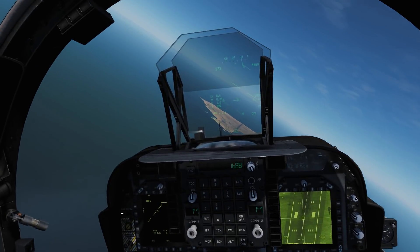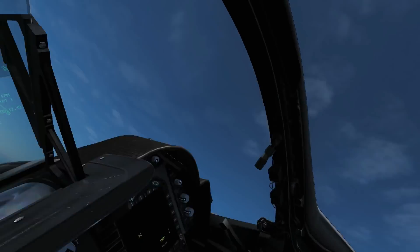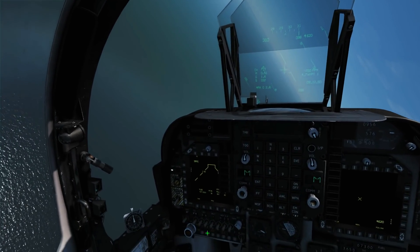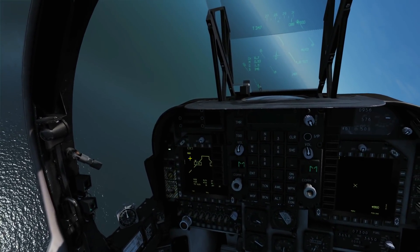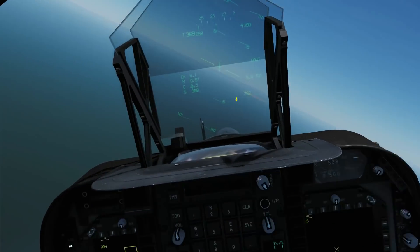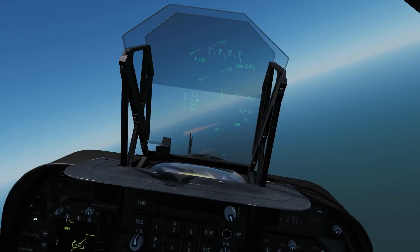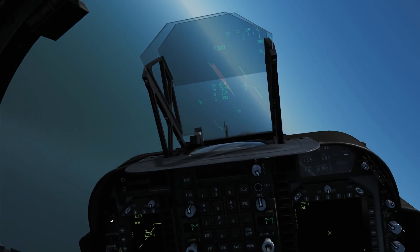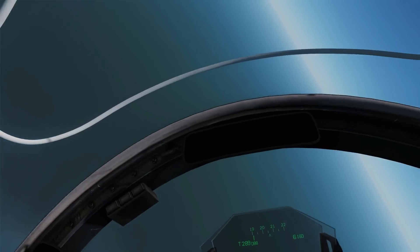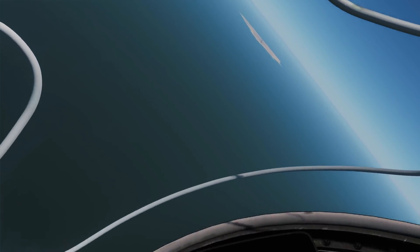Now we're going to go away and get some distance — about eight to ten miles if possible — and get ready to run in on our bomb toss. We also want to come in roughly in line with the runway so our bombs fall down on it. While heading away, let's get armed up: master arm on, air to ground mode, bomb selected. We can see the distance to the target — 5.5 miles at the moment. We're going to put that arrow behind us and head away to about 10 miles, then turn in with a diving turn, getting as much speed as we can for the attack.